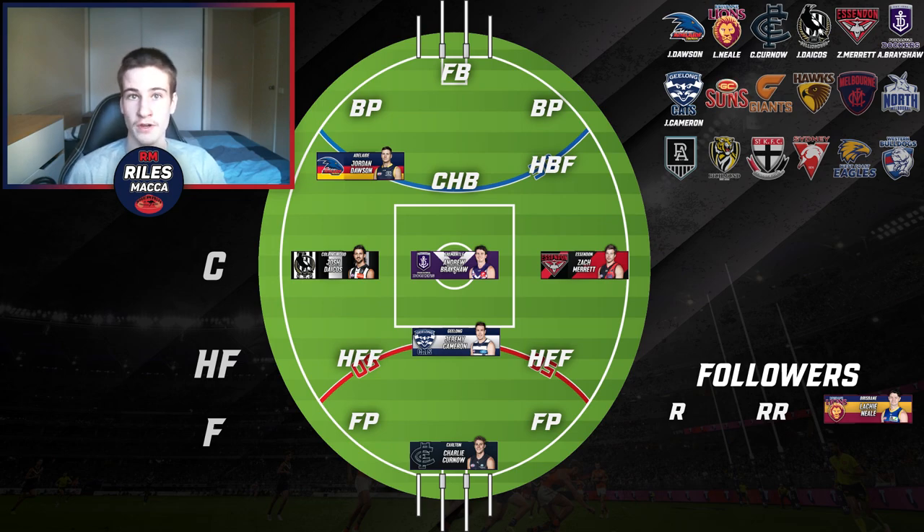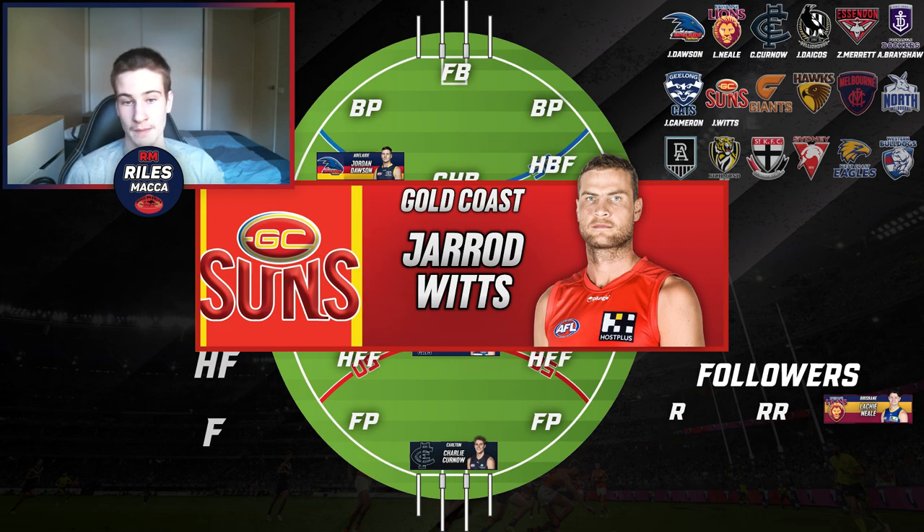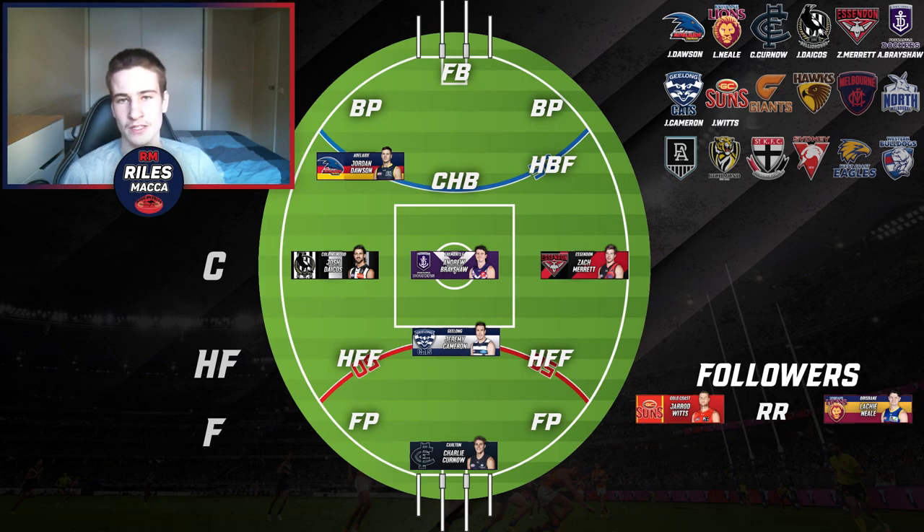For Gold Coast, many of you might think I'm going for Touk Miller, which is fair enough, but I'm going for Jarrod Witts. I think he's the best ruckman apart from Max Gawn in the competition. Around the ground he isn't as dominant, but top of the ruck he's still very elite. Considering other teams where I'd prefer a midfielder, Witts as a sensational ruckman this year goes into my ruck spot.